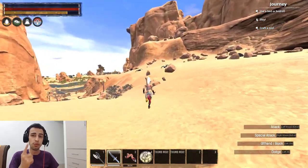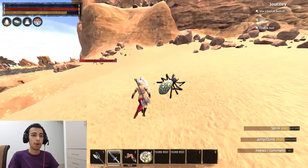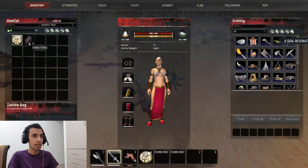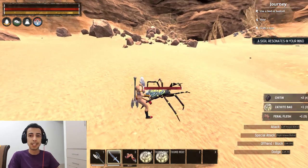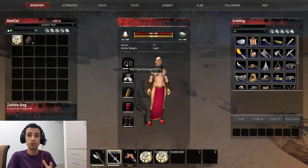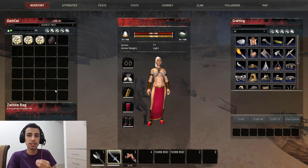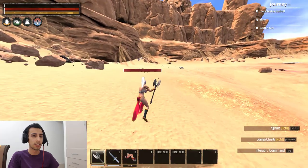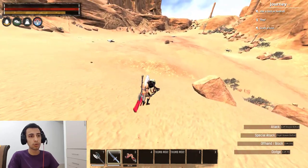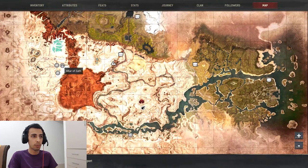There is another way to farm faster. Each spider normally gives one Zath pack, but if you use a Gremlin Sigil — available in the shop on private servers — eating one Gremlin Sigil lets you get three Zath packs per spider, massively speeding up farming. I also have a separate video explaining what each sigil does in Conan Exiles. Find a spot with lots of spiders and farm there.